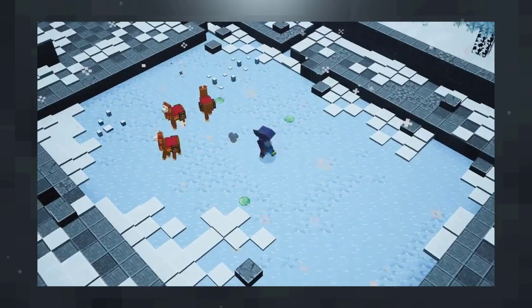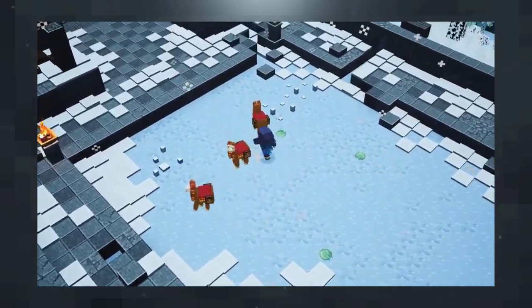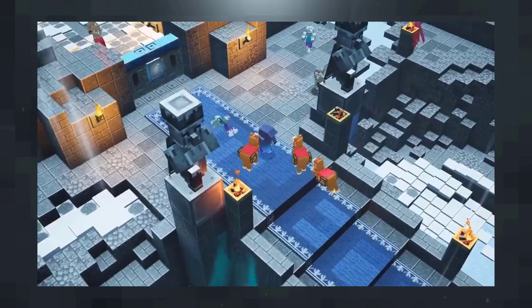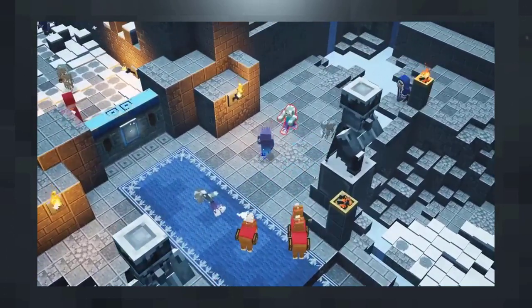In the next clip they released, they showcased artifacts by using three Wonderful Wheat. That's nothing new or exciting, but we do get to see at least a few seconds of new terrain here.